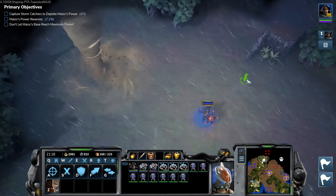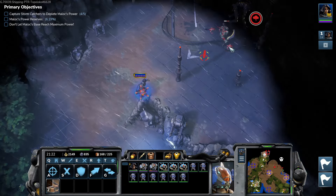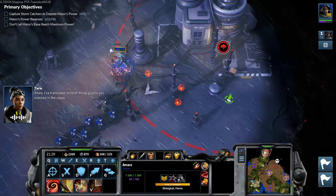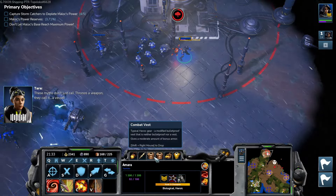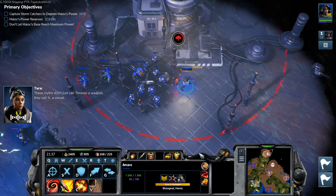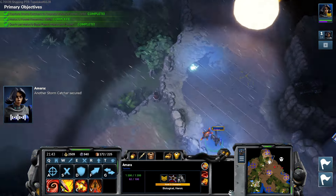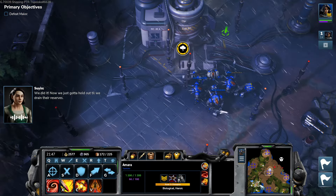We destroyed some trees. Our forces are under attack. I've translated more of those glyphs you scanned. These myths don't just call Thronos a weapon — they call it a vessel. I should take a closer look at those blades as soon as possible. Another stormcatcher secured. We did it — now we just have to hold out till we drain their reserves.